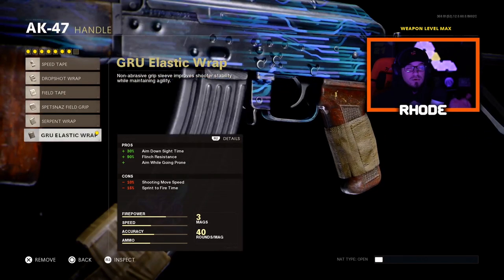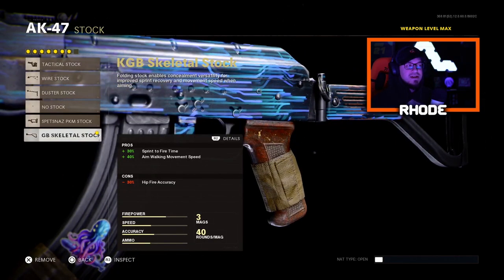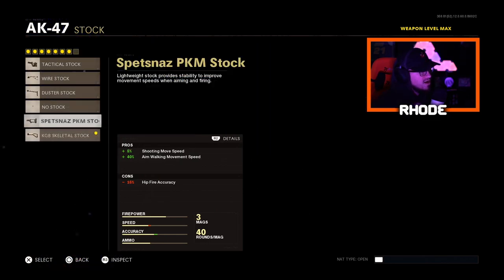For the handle, running the Grau elastic wrap. It doesn't affect recoil control at all — 30% ADS speed, which basically cancels out the 40-round mag penalty. Plus 90 flinch resistance, and you can drop shot with it as well. For the stock, running the KGB skeletal stock. These pros cancel out all the cons of my other attachments — plus 30% sprint-to-fire time and plus 40% aim walking movement speed. It adds pros overall when you add them all up. Very good setup for multiplayer.